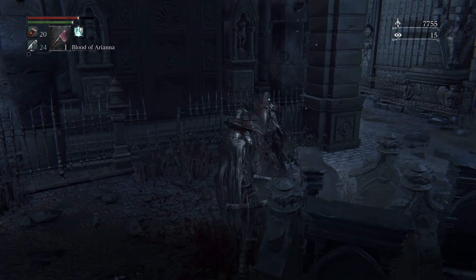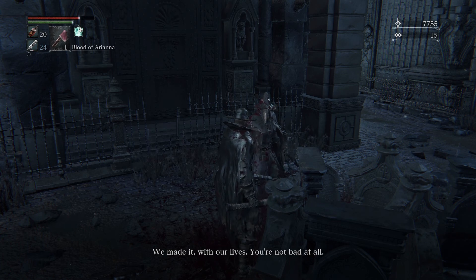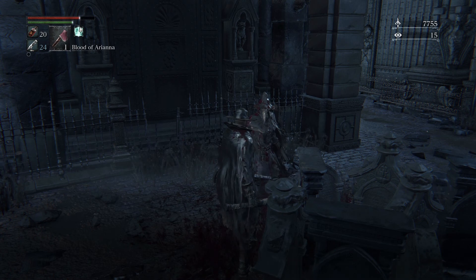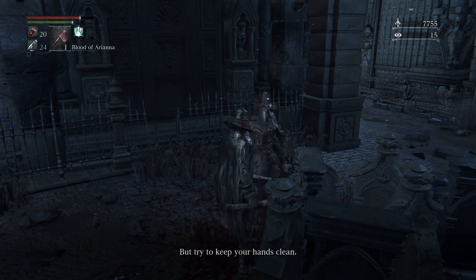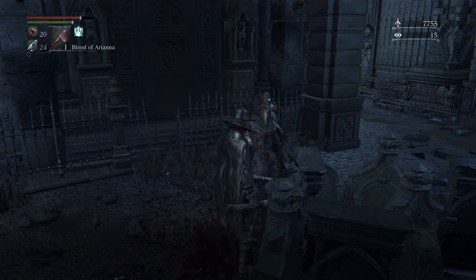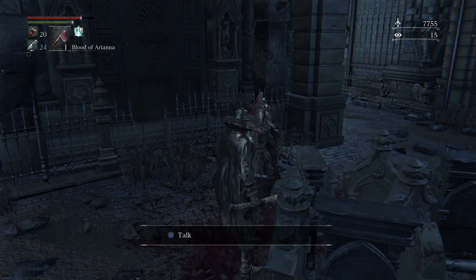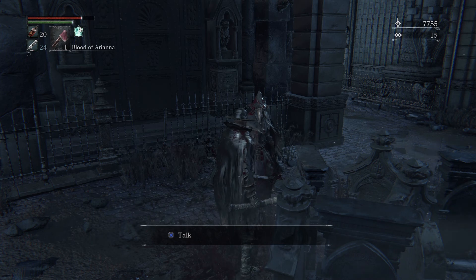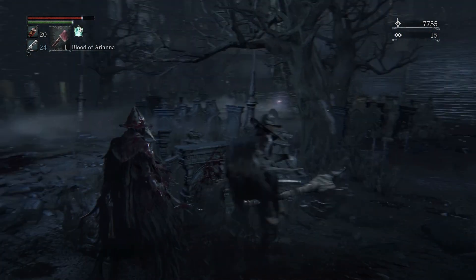Let's go ahead and talk to Eileen. She says: 'That wasn't necessary of you, but you have my thanks. We made it with our lives. You're not bad at all. You must have killed Gascoigne as well then. He was falling apart — I'm sure it had to be done. But try to keep your hands clean. A hunter should hunt beasts. Leave the hunting of hunters to me.' Now we get the gesture approval. We've gotten quite a lot from her so far, and we want to continue along with her quest. There are two ways to go about it — you can make her an enemy or keep her an ally. We're going the way of keeping her an ally because it's more fruitful.